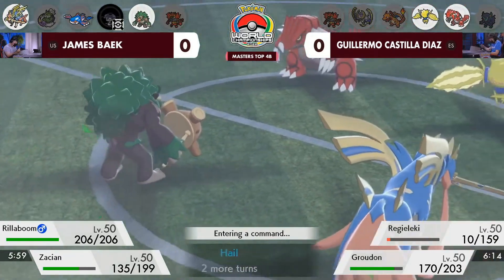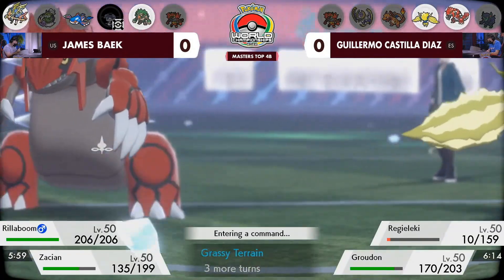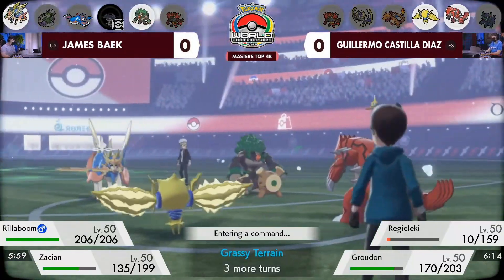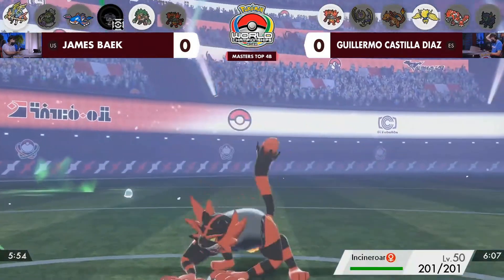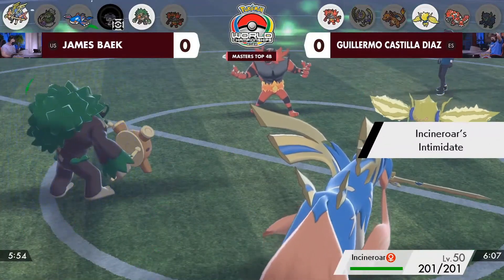Even an Electroweb wouldn't do much, would just control the speed. Dynamax is done for both trainers. But most importantly, Guillermo is really trying to force James around the board, put him where he wants him with some really good positioning and switching. Now he's starting to think ahead — he's got the most out of his Dynamax turns, giving up those special defense boosts and just being able to pivot around really big here.